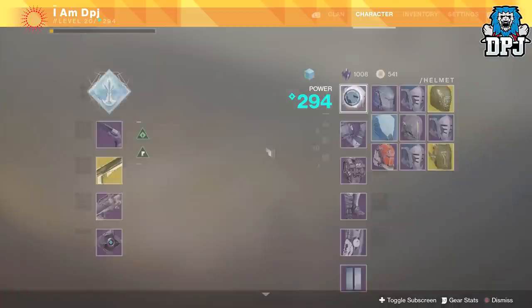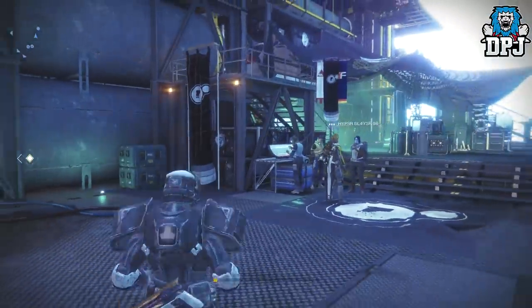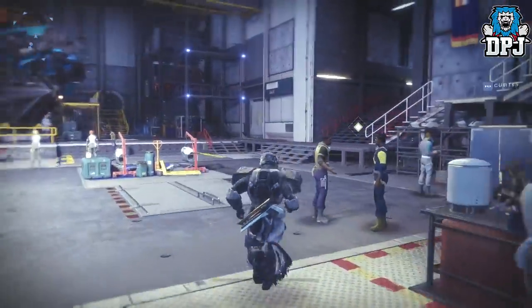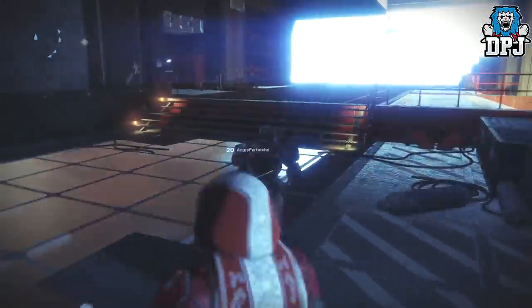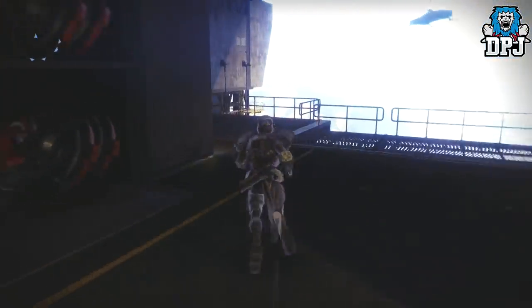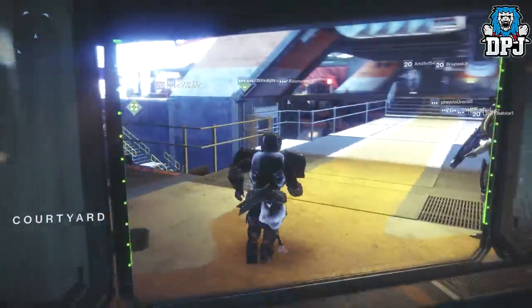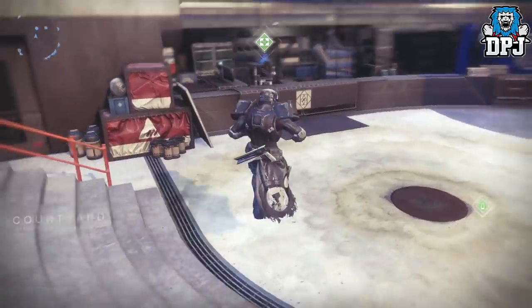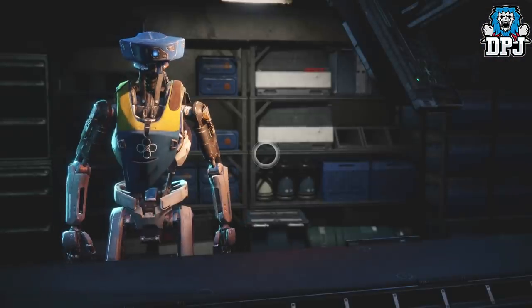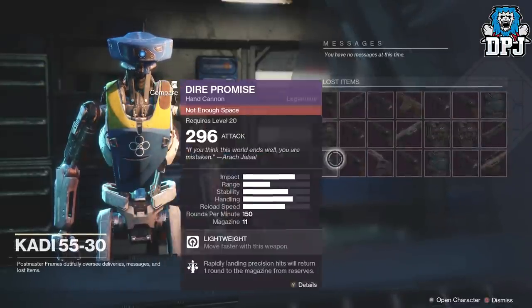I'm quite happy with what I got. Let me lock all this gear because I'm stupid and I do delete things I don't mean to. I'll quickly run to my postmaster because I've had a lot of things go there. There's going to be a lot of shards made today for sure. This map was too big — if they had one room with all the vendors it would have been way better. I find myself spending most of my time running around the tower getting to vendors.